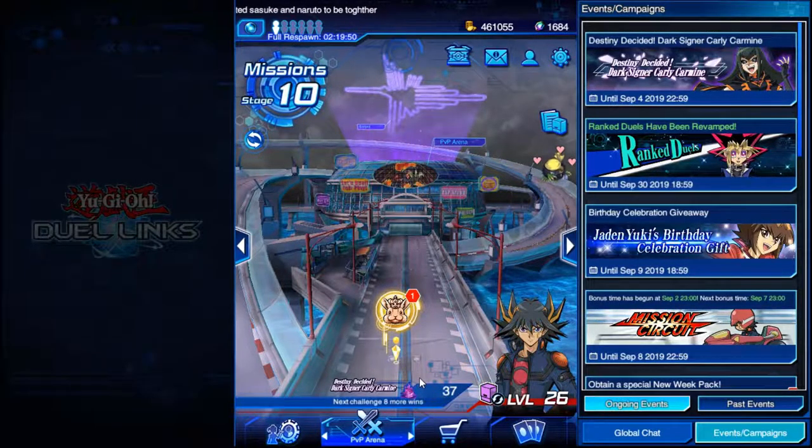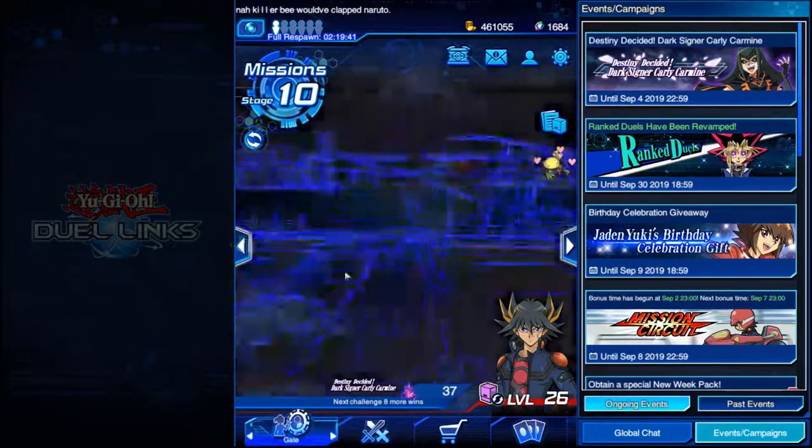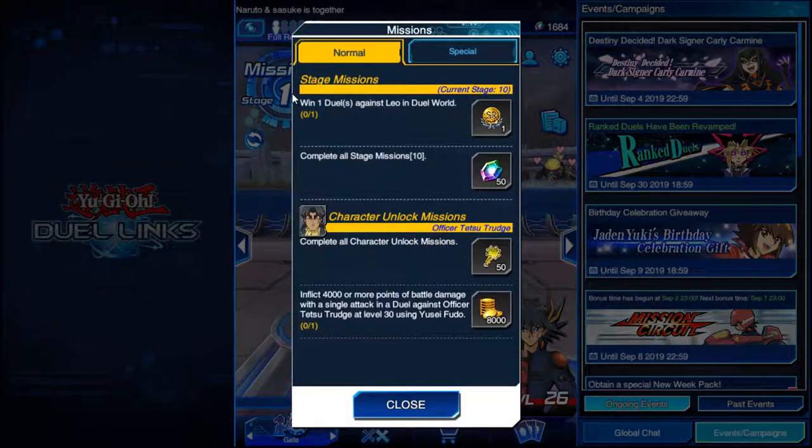Honestly, most of the stuff you can find on Duel Links Meta — how to farm up characters, how to get specific people, and stuff like that. Now let's check out the missions real quick, because these are pretty important. Right now you can see I have a character unlock mission for Officer Tetsu Trudge in Yu-Gi-Oh! 5Ds, and I have these stage missions.